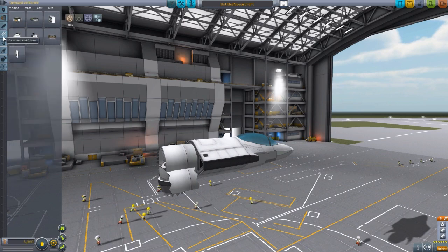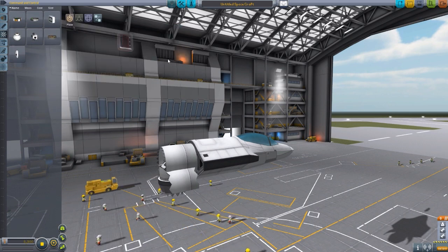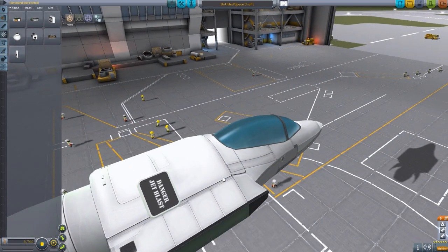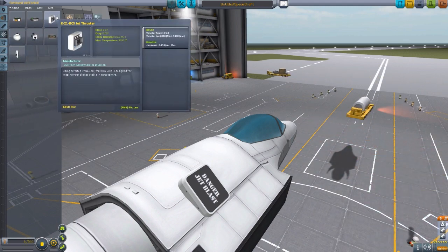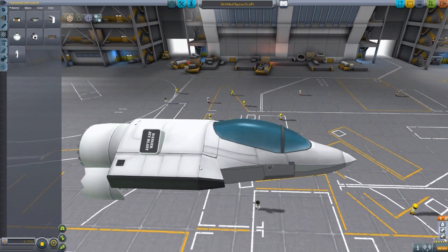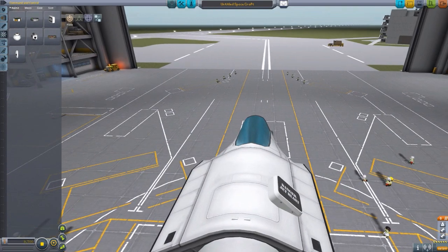The final part is found under command and control — it is a jet thruster RCS. It goes onto the side of your craft just like any RCS port would, and it has a cool little 'danger jet blast' texturing. What makes this truly unique is that rather than using monopropellant like standard RCS ports, this one actually uses air intake. It's basically an atmospheric RCS that uses air intake rather than monopropellant, which means you save on fuel and don't have to have RCS tanks on the side of your plane weighing it down. It can just use the air intake instead — simply glorious.